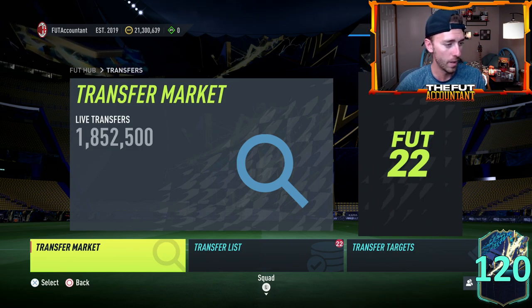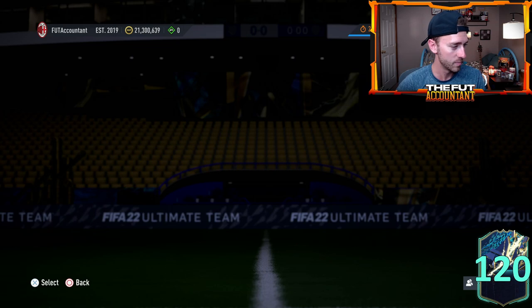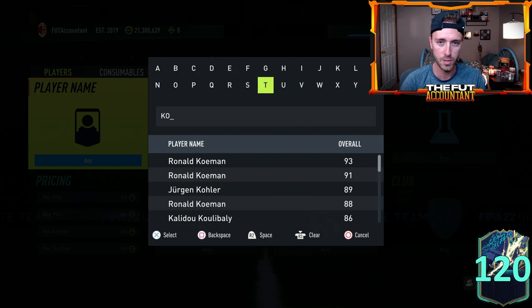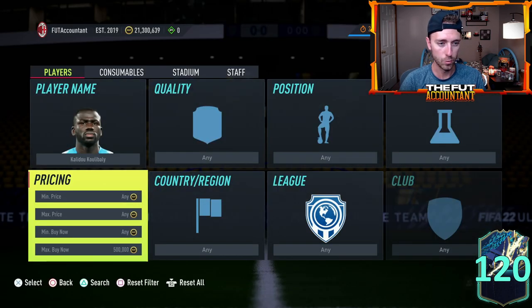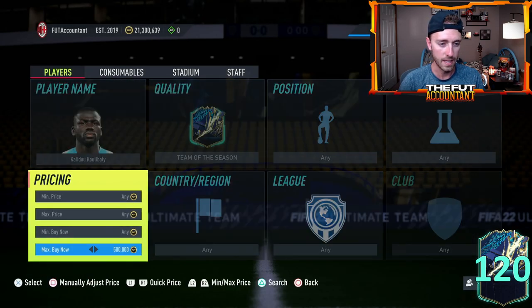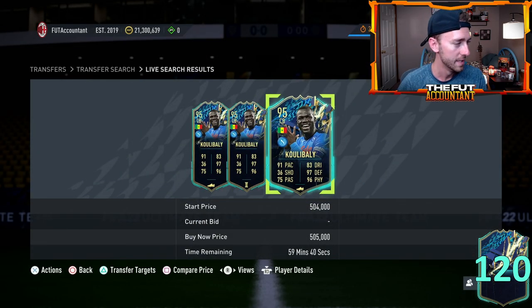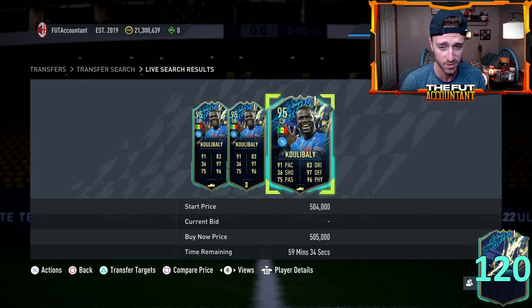Maybe SBC fodder might get supplied if you wake up today. Some of these Serie A Tots cards bounced up yesterday after the content drop. Like Koulibaly was 530,000 coins — he's been chilling between 500 to 515. Footbin shows him at 490 but he's like 505. So maybe some of these lower tier Tots cards get supplied a little bit because of this crazy pack glitch stuff going on in the store right now.